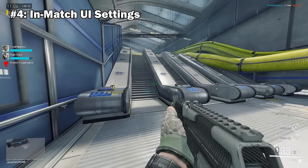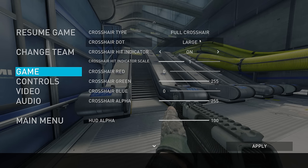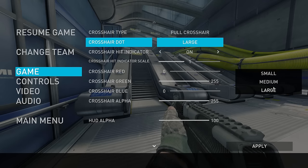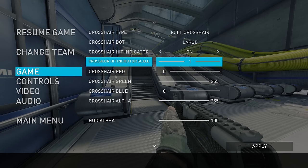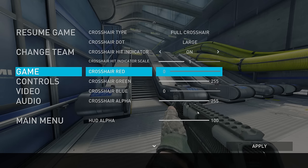Number 4: The UI settings in an actual match versus the UI settings in the game's main menu are pretty different. The in-game UI settings let you change your crosshair type to full or dot, change the color, and even change the dot size — all very handy adjustments for your crosshair.